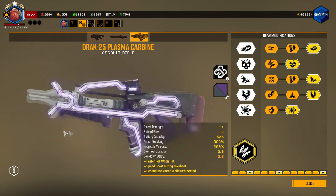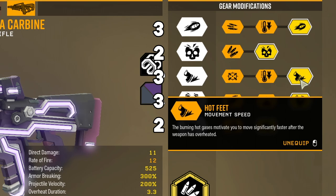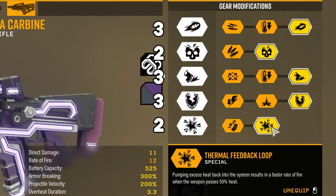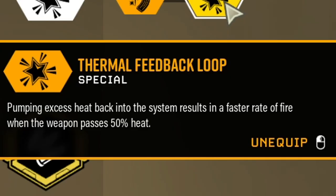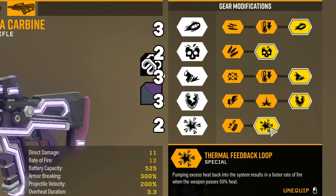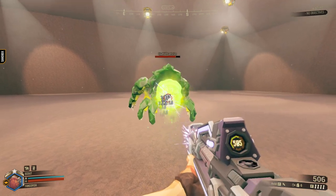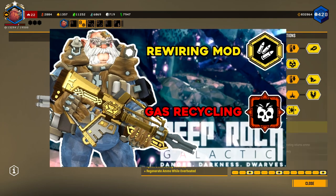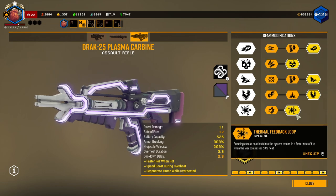So I have the Plasma Carbine here today. How I've built it: faster rate of fire, more total damage, hot feet movement speed — basically when I overheat the gun it'll give me a short boost of momentum — armor breaking, and the Thermal Feedback Loop. Once I hit the 50% heat mark, it starts giving me a faster rate of fire and extra damage. For the overclock, the Rewiring Mod: after you overheat the gun, upon cooldown you receive some ammo back. In another video I did the math on using manual heat dump with and without it, and I was losing ammo. So in this one I'm trying the Thermal Feedback Loop to see how much better it performs.